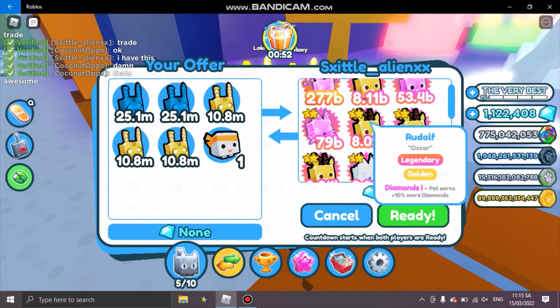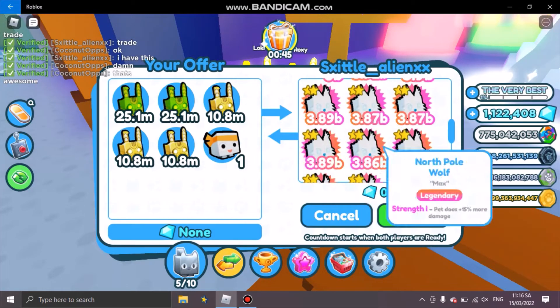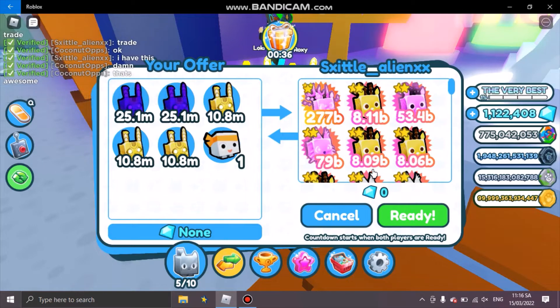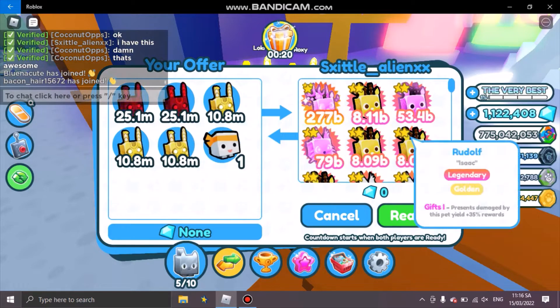This is from the Christmas event. Look at this — it's all from the Christmas event. I don't even need those anymore because they're kind of weak, but it is what it is. If you fail to make a rainbow or golden in the machine, you still get XP, but it will be less than if you succeed.